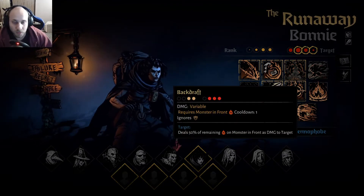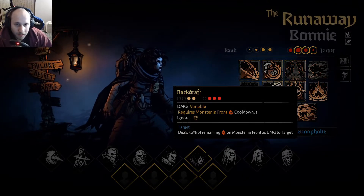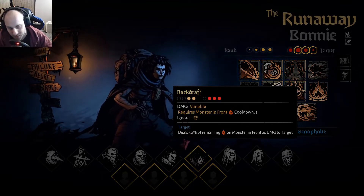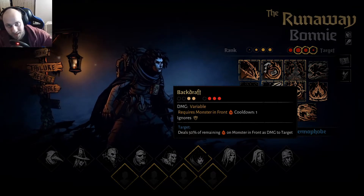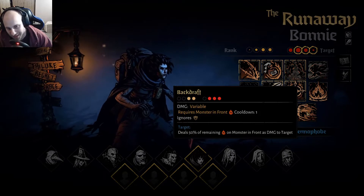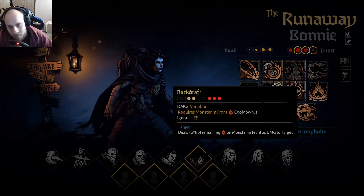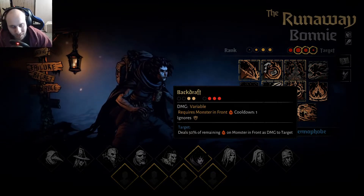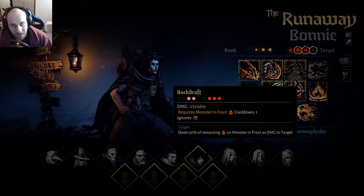Backdraft — I won't lie, I'm not entirely sure about this one. I'm assuming the front monster has all the damage, and you use Backdraft to choose which monster behind them takes that damage. It could maybe be useful if you just want to kill off the back row — like you get 10 or 11 damage, and I think the upgraded goes to 75% or something. So you could do about nine damage to the back row with Backdraft, but I think she has so many other better skills that you don't particularly want Backdraft on.